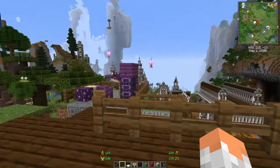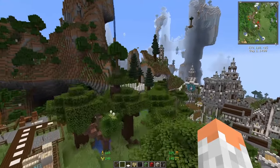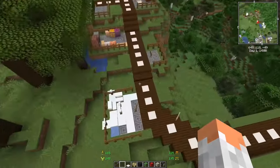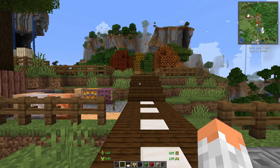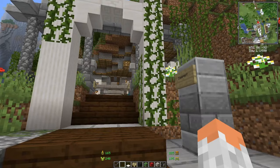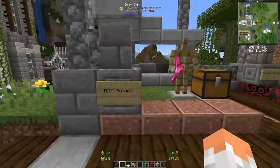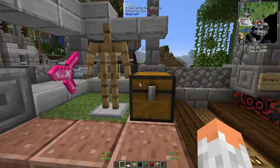That covers everything in beautifiers and world generation — basically what changes how the world looks. Moving on to the next category: equipment — tools, weapons, and everything related.